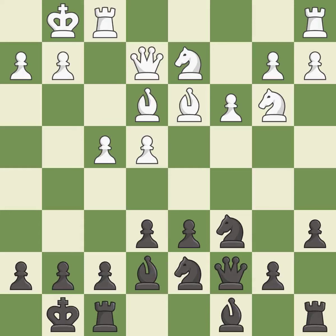Castling develops a rook while also moving the king to safety. Castling to the same side of the board as the opponent tends to lead to less sharp positions as compared with opposite side castling. It is good. The game is still close to equal, but white lost their advantage. It is an inaccuracy.